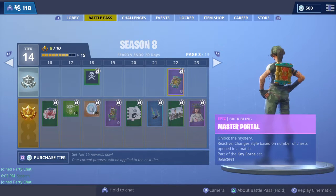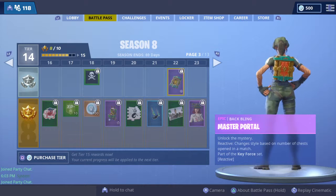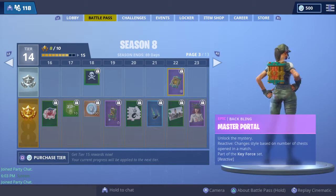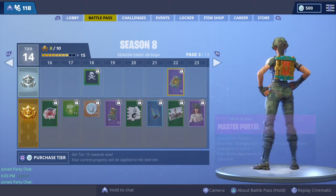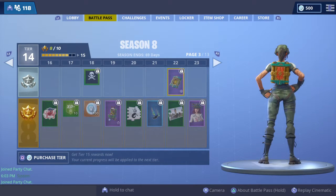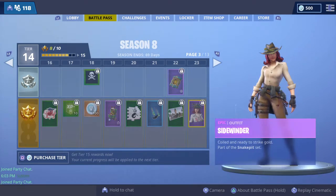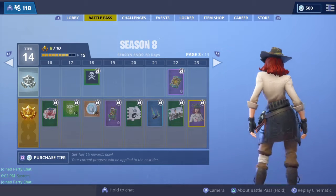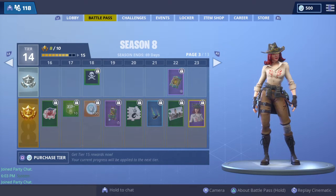This back bling is pretty neat - it's reactive and changes style based on the number of chests you open in a match, so it might glow or open up. Then there's Sidewinder - a pretty cool skin with a snake on her hat that kind of reminds me of the Calamity skin from Season 6.